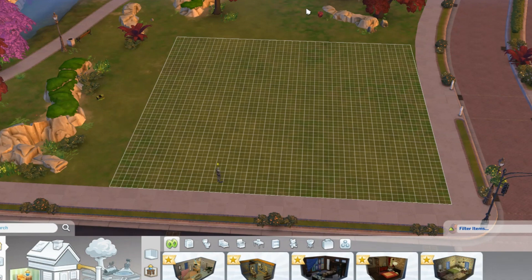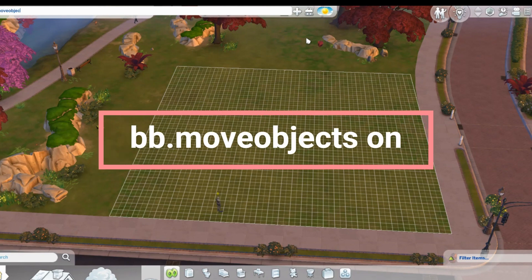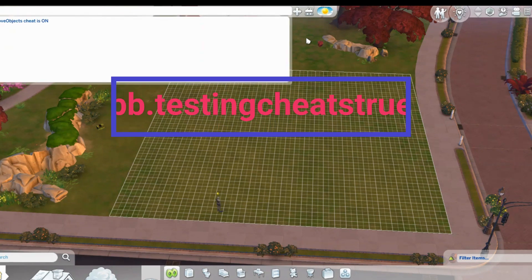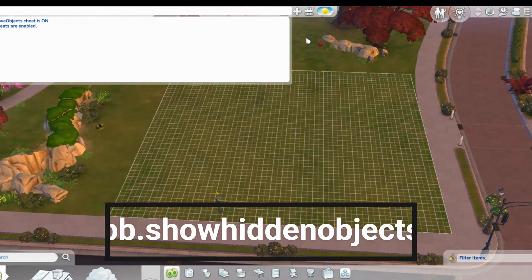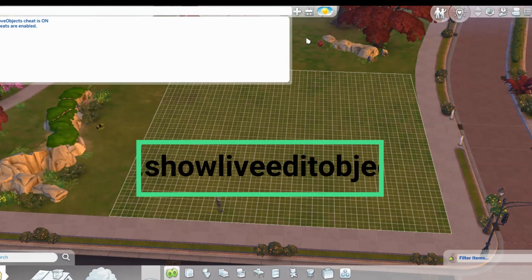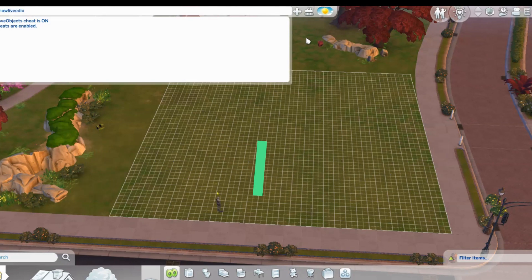I'm going to start with turning some cheats on. It's Ctrl-Shift-C, Move Objects On. We will also have Testing Cheats True, BB Show Hidden Objects, and BB.showLiveEditObjects.